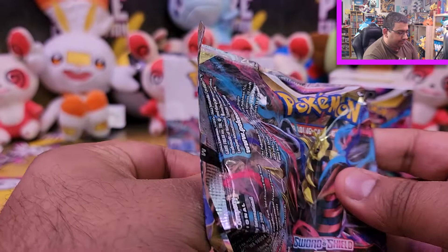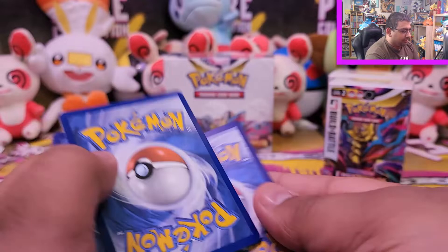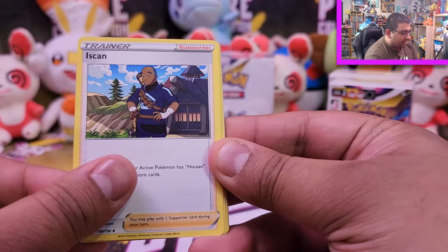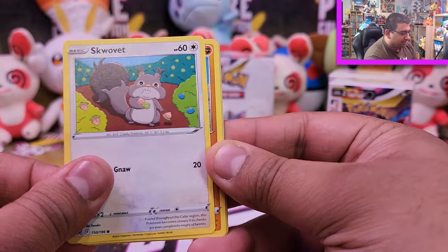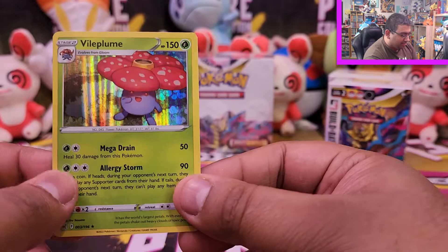Alright, last pack everyone. We got Mind Shower, Escavalier, Panic Mask — that's probably gonna make other people panic — Roselia, Gloom, Meditite, Scorbunny, Gliger, a Chandelure reverse, and a holo Volplume to close things out. That's a nice way to end.